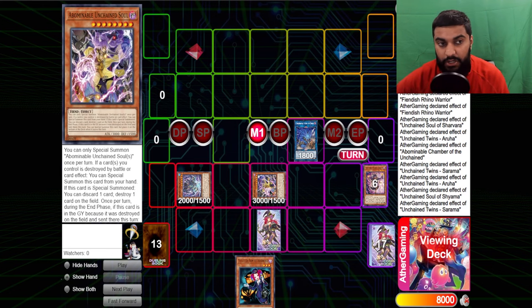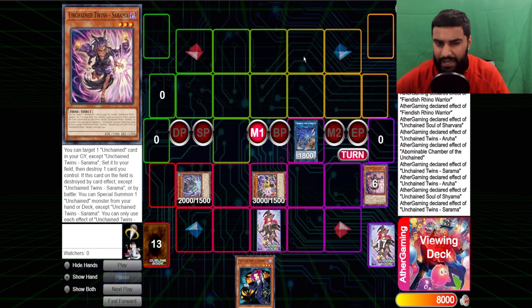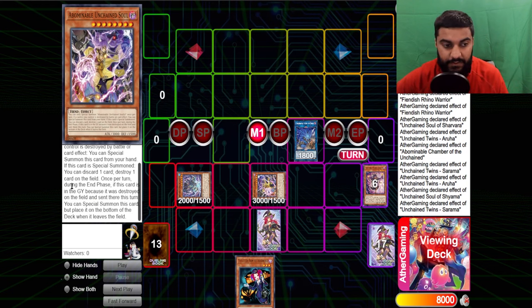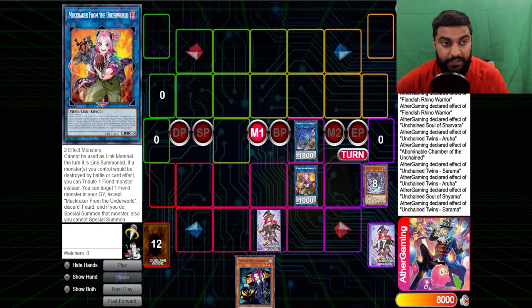From here I like to summon out Abominable Unchained Soul. For this particular combo you can summon Aruha to pop this card and keep playing — I just like to have it in rotation because it can also summon from the graveyard. From here we link our monsters away into Muck Cracker. Muck Cracker cannot be used as link material during the turn of its link summon. If a monster you control would be destroyed by battle or card effect, you can tribute one fiend monster instead.